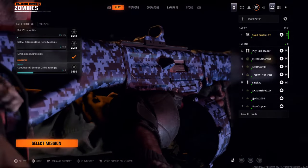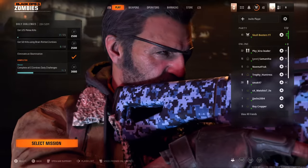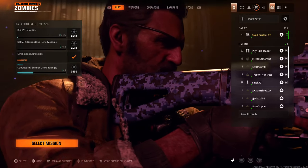What's up guys, Matt from Skullbusters, and today we're on Black Ops 6. This is going to be the Social Distance Dark Ops Challenge Glitch.